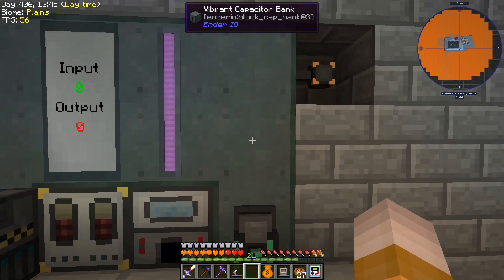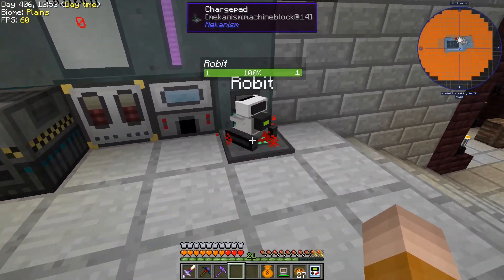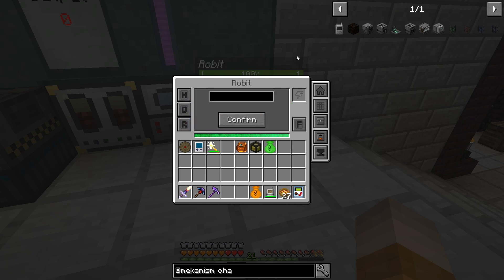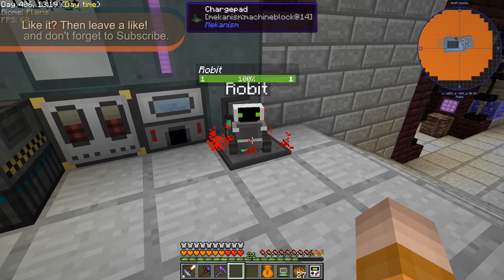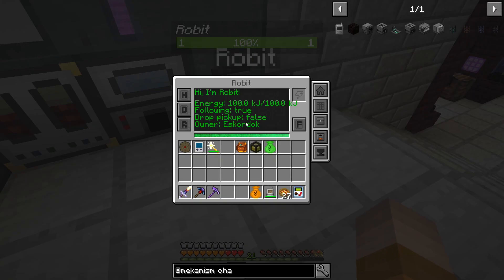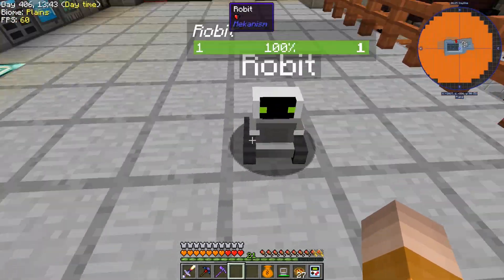Let's put that actually next to our vibrant capacitor. Grab your robot, put it in there — it's really nice, kind of loud. So teleport back home, toggle drop pickups, rename this robot. First one to comment, say something nice and I will name the robot for you — you can suggest the name if you want. Toggle follow, so he's going to follow me.